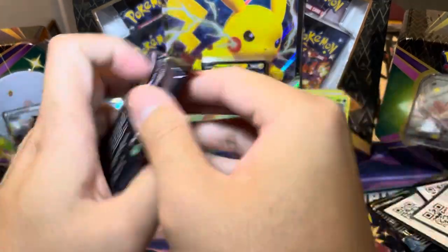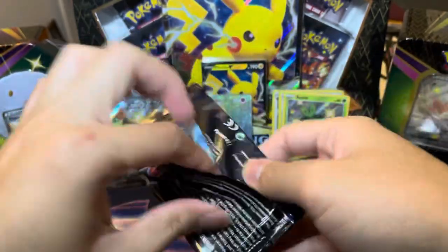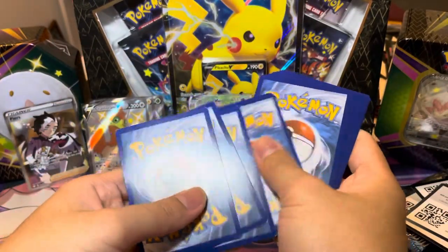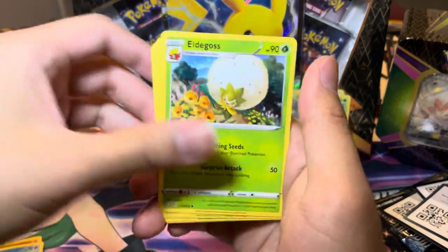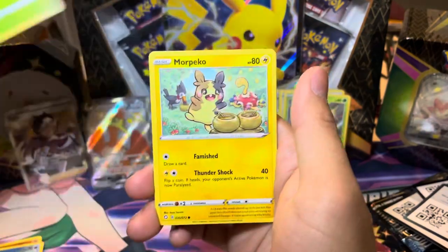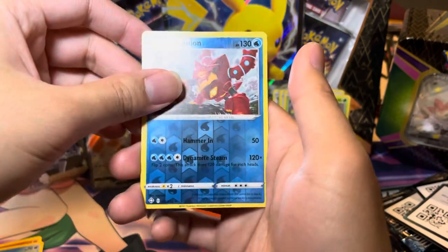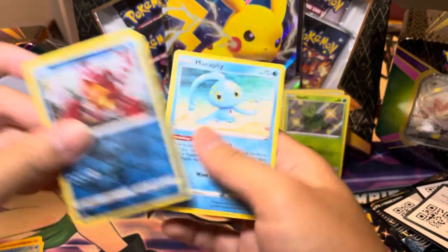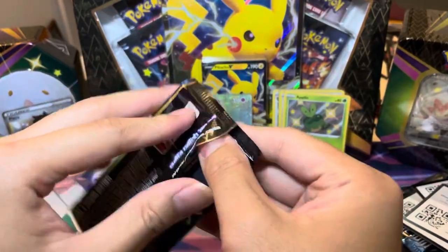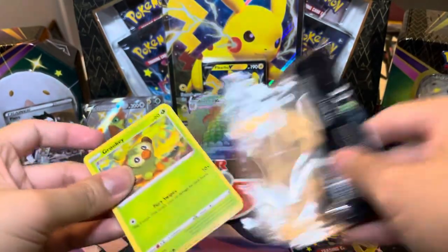Let's save Charizard for last — open up Shiny Corviknight. Interestingly enough, no full art shinies so far, just two Hyper Rares and a full art trainer. I wonder if this one will give us a full art shiny. I will take a full art shiny in today's video — I will take a Charizard if that's even possible. Spinner Ark. No shiny, but it's a reverse rare. And a Maractus. That was a water type pack if I've seen one. We're halfway through — pulled one shiny so far. Let's see if we can pull off another one.